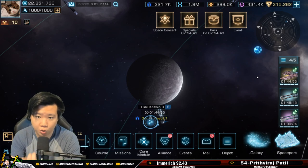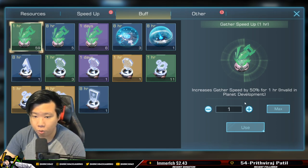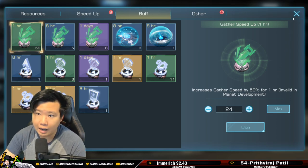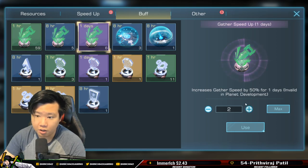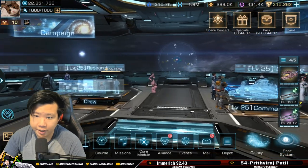Understand that gather speed up buffs will not help you for planet mining — planet development is about production of the planet, not gathering speed. You can stack gather speed buffs for asteroid mining: set up 24 one-hour speed ups for 24 hours of space mining. You can stack them for however many hours or days you want depending on how many items you have.